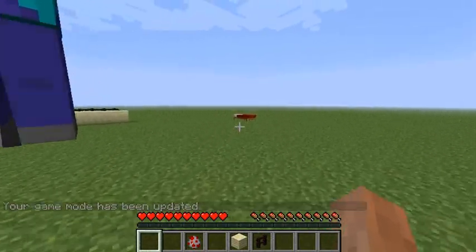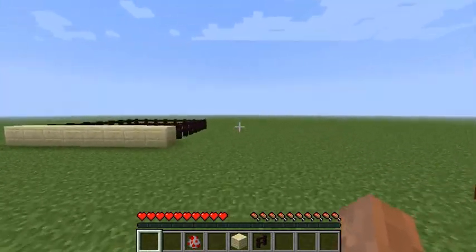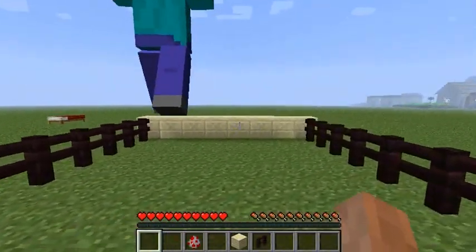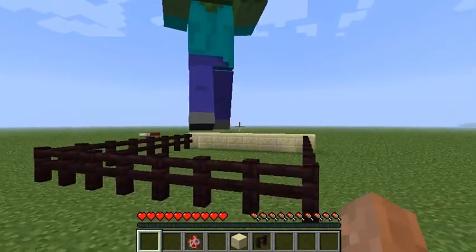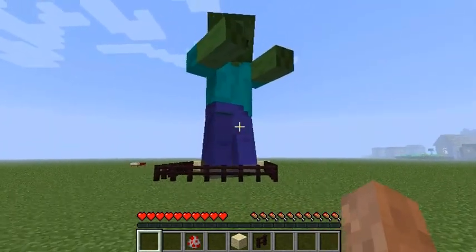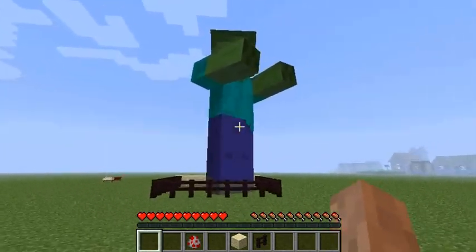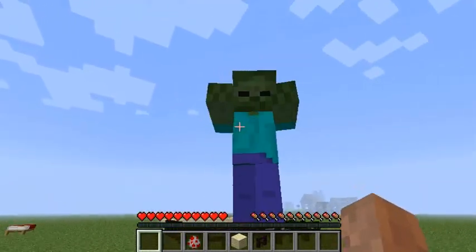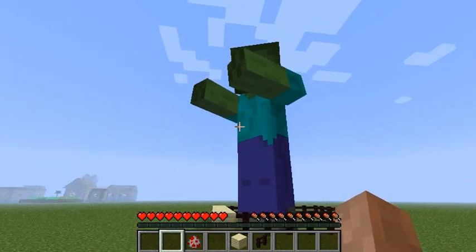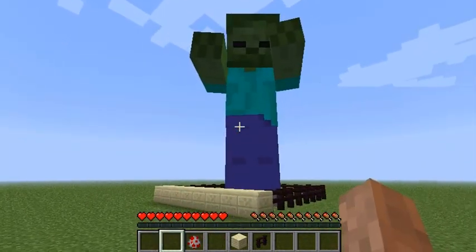They can actually chase me. But can he chase me over the fence? Sincerely doubtful. No, they can't. The giants are in fact considered a hostile mob - you can check by switching to peaceful and the giant will disappear.